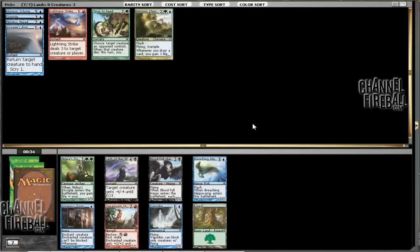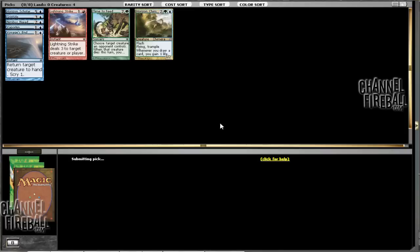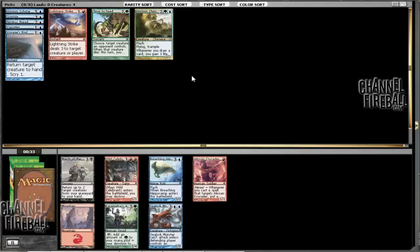This pack is super good. There are a lot of playables here. I think the options are Lash of the Whip and Vaporkin. Lash of the Whip is better, but Vaporkin is just only blue, and I don't have a single black card yet. So I'm just going to take Vaporkin — I think it goes well with the bounce spells that I have.